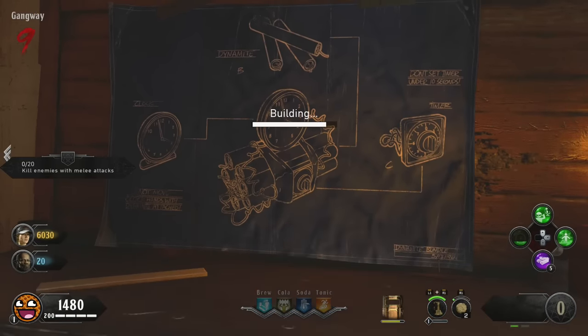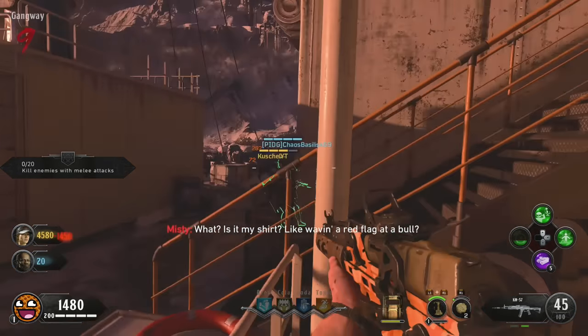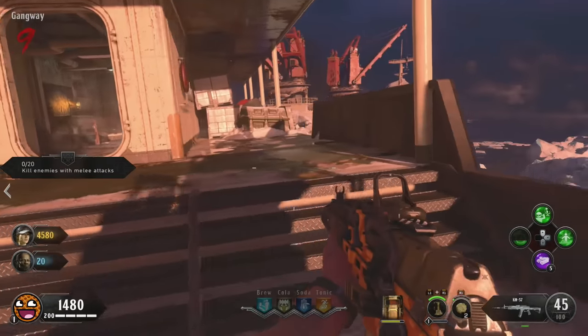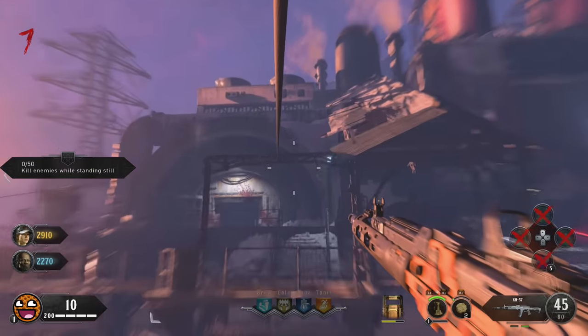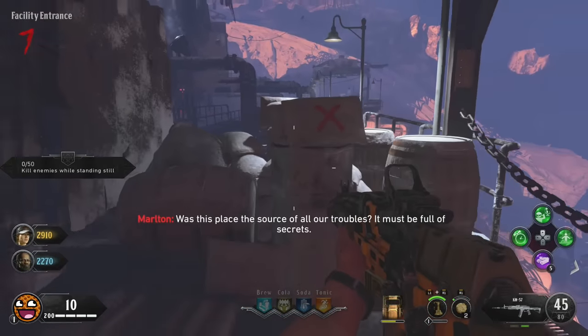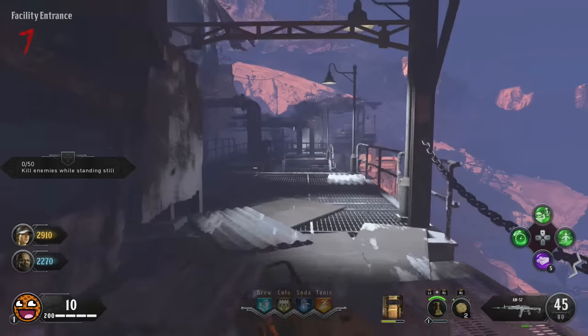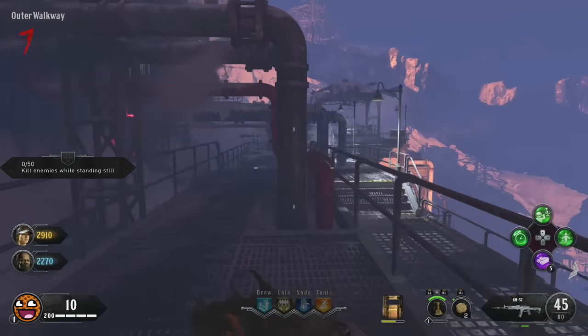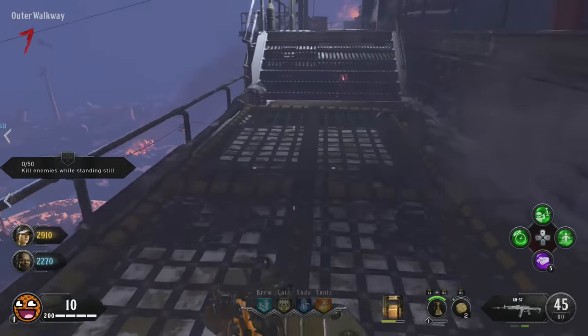Pick up the crafted dynamite once it's done. You'll need it later in the Easter Egg, but it also opens up areas of the map as shortcuts. For example, the Flinger in the facility needs to be dynamited before you can access it. Get working on dynamite straight away — craft some, use it at the facility, maybe use one other dynamite elsewhere — but from that point onwards, hold on to your dynamite for the Easter Egg step when we need it in a few minutes.